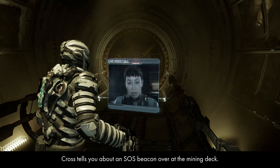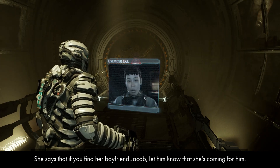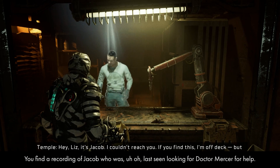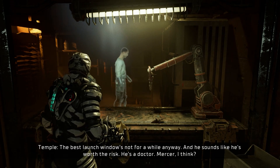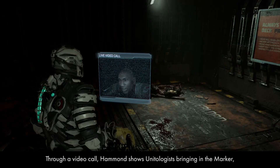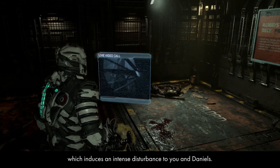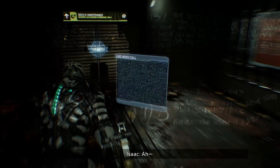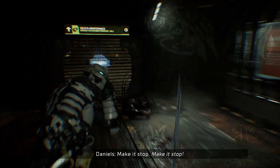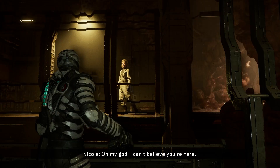Cross tells you about an SOS beacon over at the mining deck, and says to let her boyfriend Jacob know she's coming for him. You find a recording of Jacob, who was last seen looking for Dr. Mercer for help. Through a video call, Hammond shows a Unitologist bringing in the marker, which induces an intense disturbance to you and Daniels. While headed towards the mining deck, you finally come across Nicole in person.